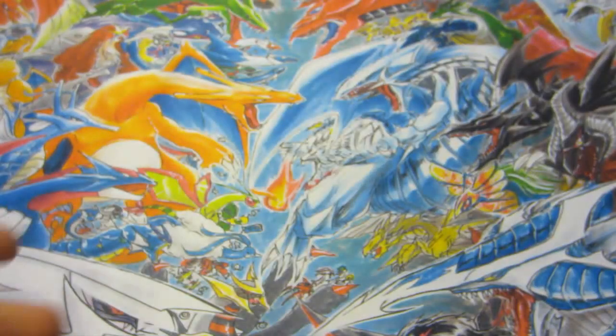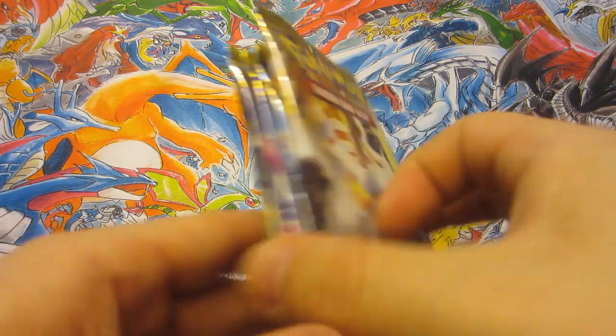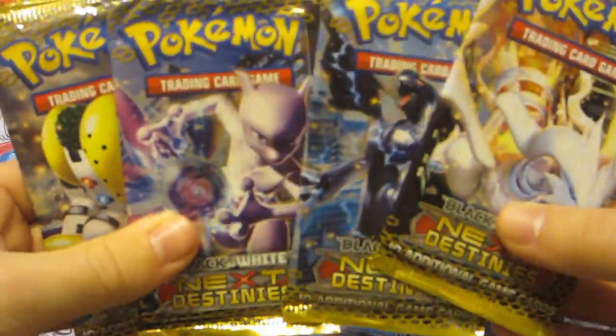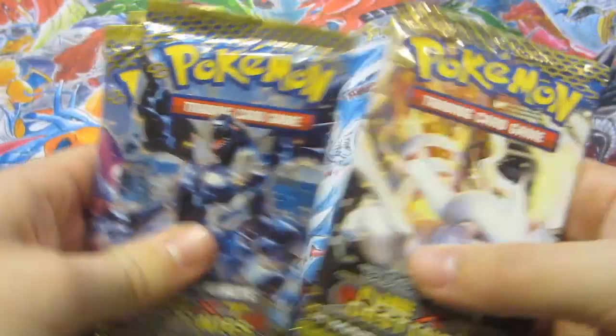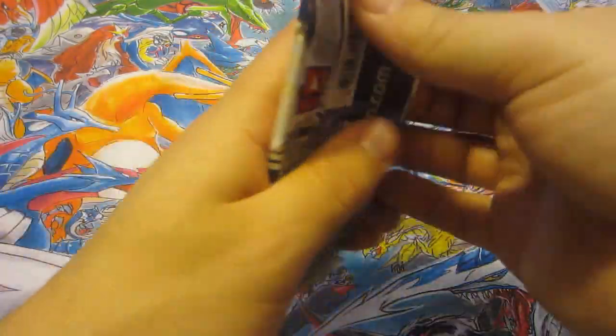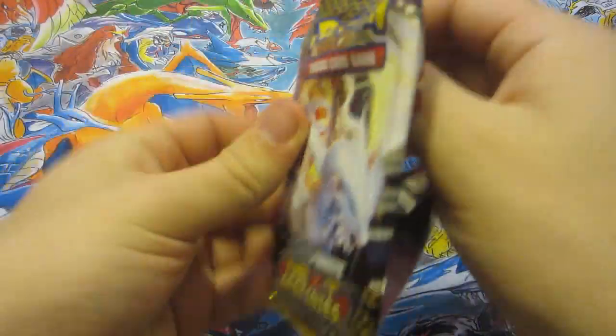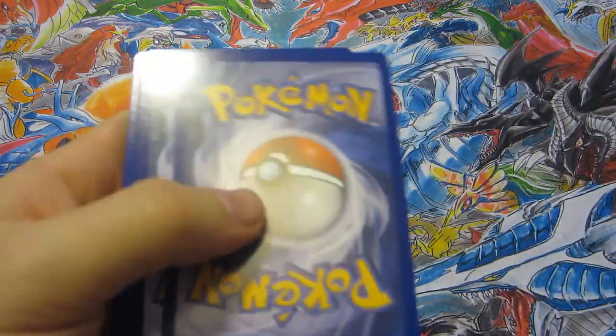Hopefully I can get some black and white shinies as well in this series. I started here with Next Destinies — I got one of each pack art. Let the praying begin in the comment section: 'Dear God, please let Jordan pull a shiny' — that's all you've got to say, guys, and hopefully it could happen.